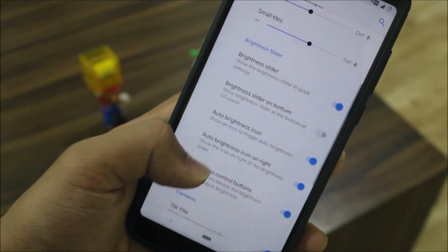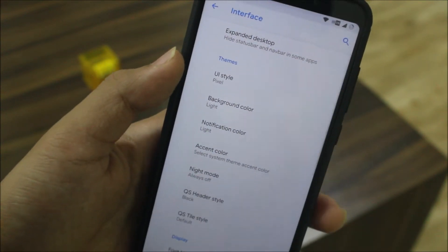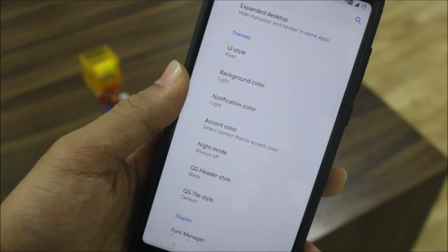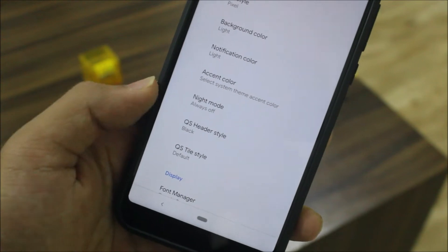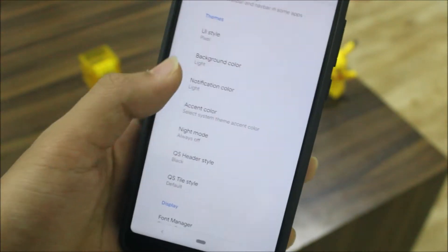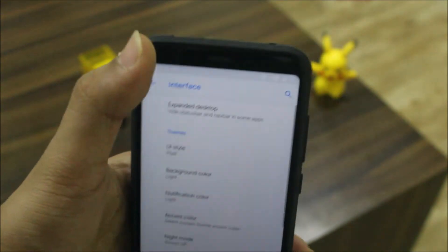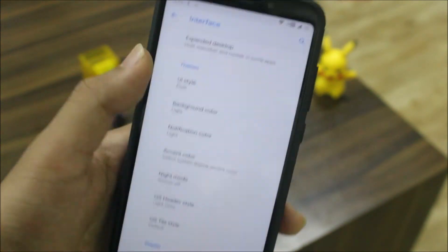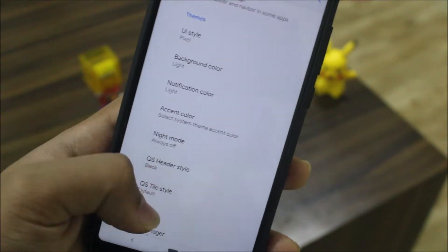Then we get quick settings customization — similar to other ROMs but with a lot of additions. You have themes, UI style, background color, notification color, accent color, night mode, and a quick settings header option where you can change the header color. Setting it to light gray shows the header changes — I prefer black.